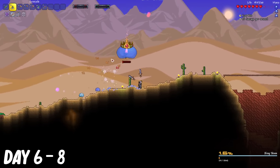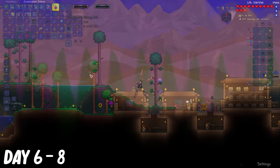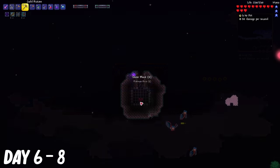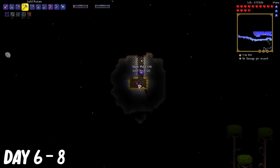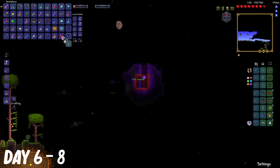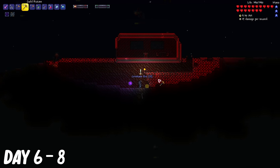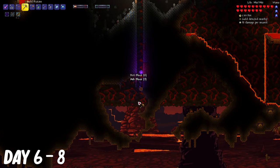This went on from days 6 to 8. I went back up into the sky to find some more sky islands, and I found the Star Fairy. I also found some more life crystals inside the smaller islands. On the very right of the world, I found an island just filled with crimptain ore. It was a crazy amount, so I ended up mining pretty much all of it. And then I finally made it to hell.